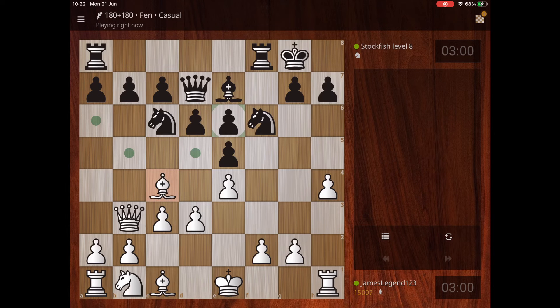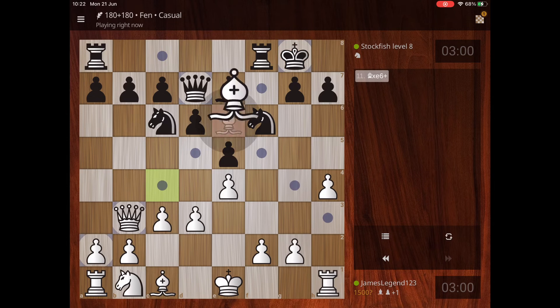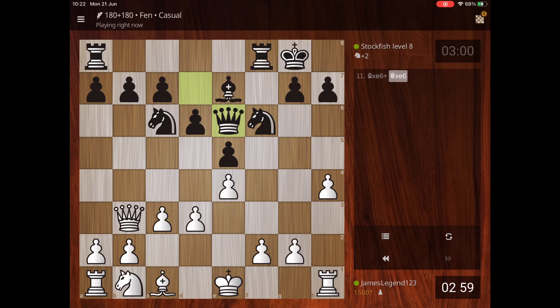That pawn over there — if I take it with my bishop, look what happens: it forks the queen and the king, so the king is in check. He has to take me, and then I can take him with my queen. Basically that'll be the end of the game and I've got a major advantage. Often your opponents will resign at that point.